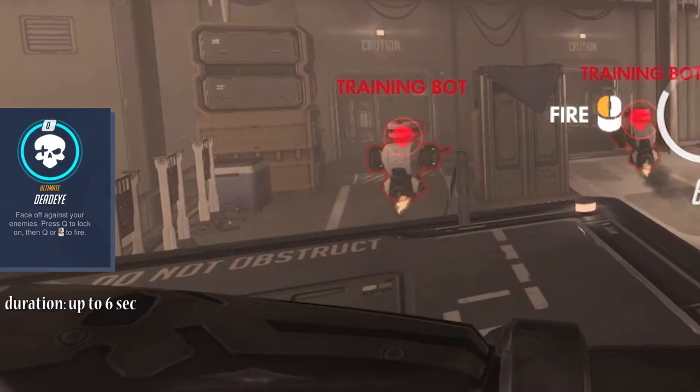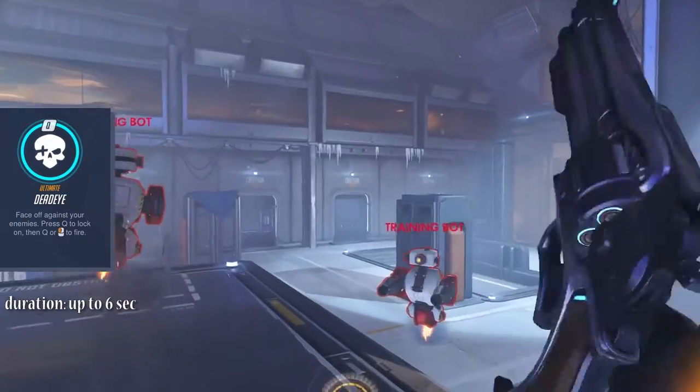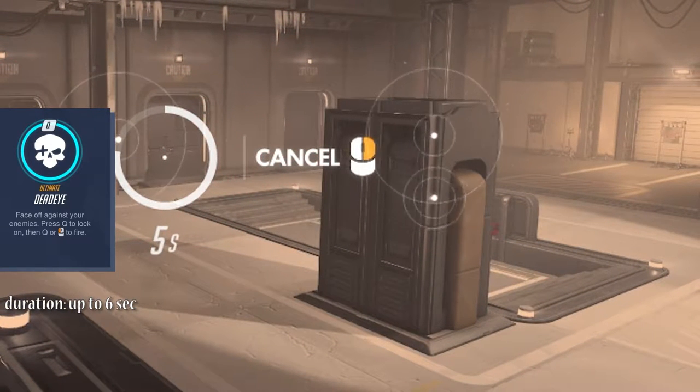You know a target is locked when the aim circle moves in on the opponent and a red skull appears on that target. That takes about 1 second. If an enemy moves out of sight while being locked on, the lock on timer will stop.